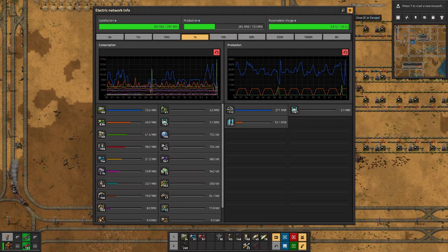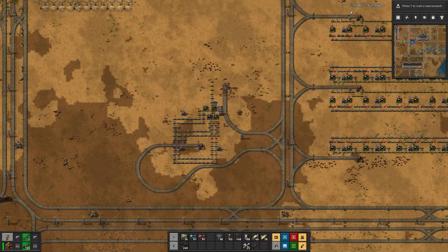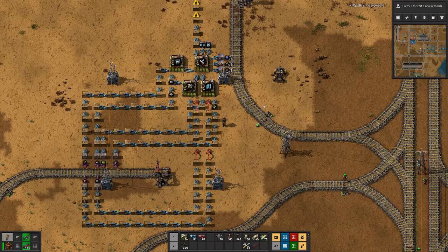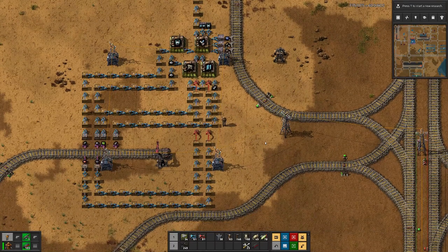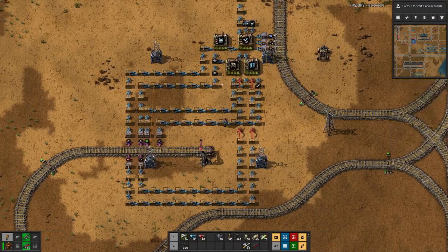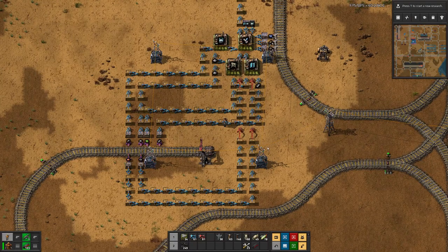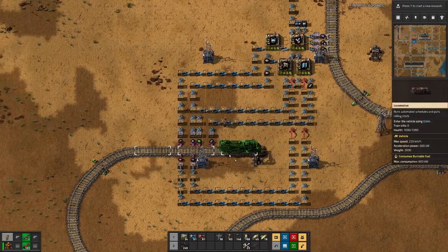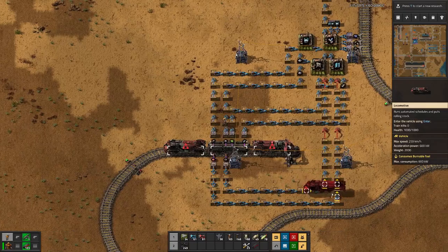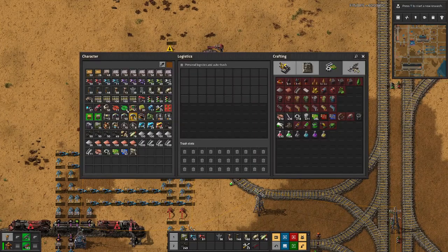We could maybe even overcome that by increasing the amount of steam that we want to store. I think I have forgotten something because I thought we had one more ingredient that we need, but it looks like everything should work and if it doesn't we will figure that out soon enough. So let's put down one train here and another train there and then we can set up the trains.